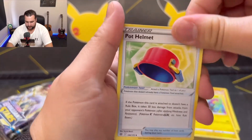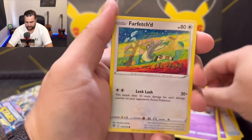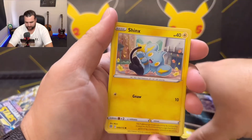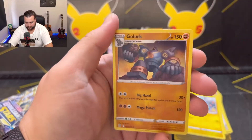Luxio, Pot Helmet, Sigalith, Dedenne, Farfetch'd, Duskull, Grimer — I'm constantly spoiling the reverse holo — Shinx. Monferno as the reverse holo, Golurk.